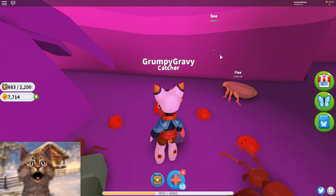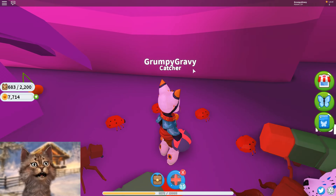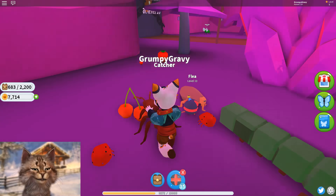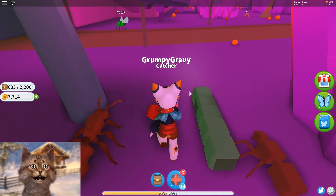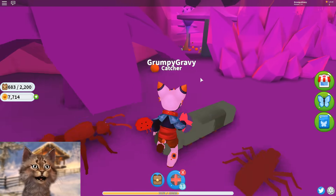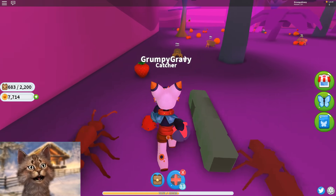There's a bee! Bee storm simulator. Oh my god, there's a flea — it literally fleed over there. Right here. Boom. Nice. There's another bug right here, I'm just gonna catch all these bugs. I'm literally gonna catch them all — my goal is to catch them all.